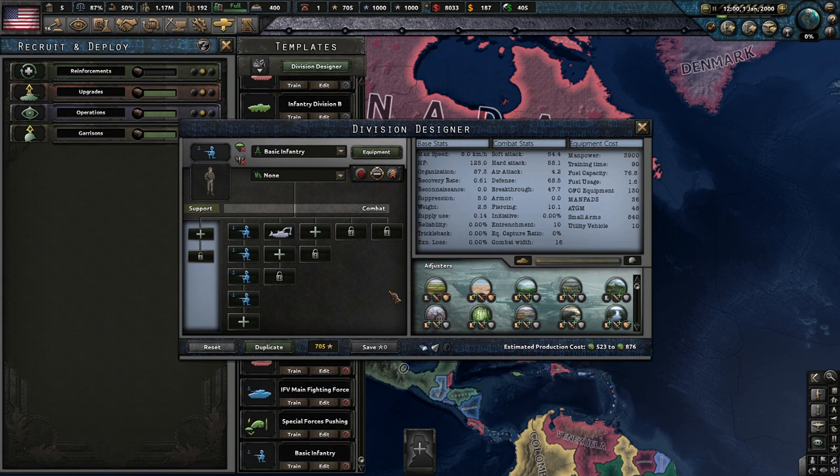Lastly, I will show you a simple infantry unit to make which can plug the holes in your line if needed. Don't try to push with these units, as they will fall apart against a good enemy, but they can be useful if you need extra units or are playing a very small, poor nation.